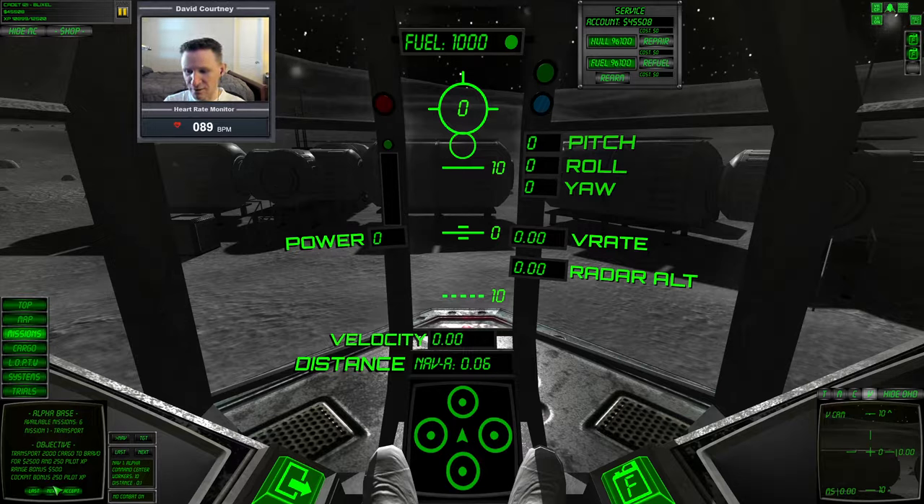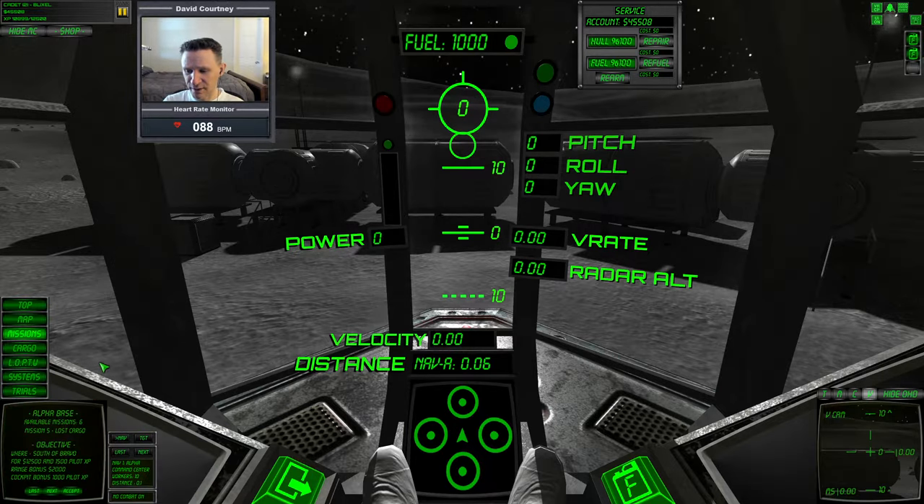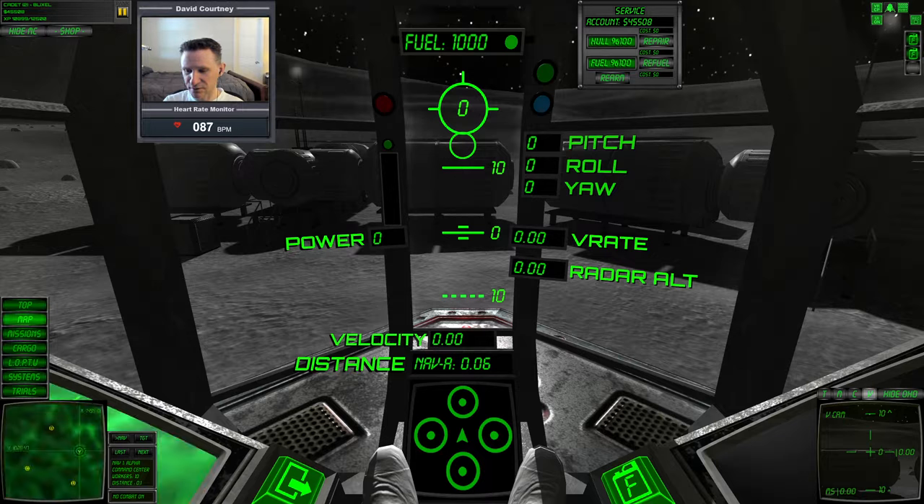Missions one and two down in the lower left are pretty much always transport; three and four are always data survey; and five and six are lost cargo. This one is going to have the cargo located somewhere south of Bravo, and the other option is west of Bravo. So our two options are to find cargo along that south line or along the west line. Let's go ahead and pick the south of Bravo one since we're a little bit closer to it.